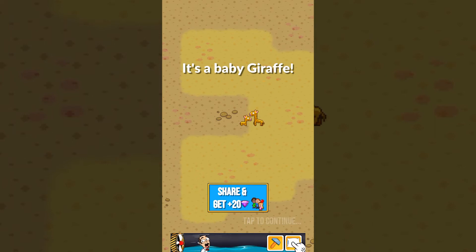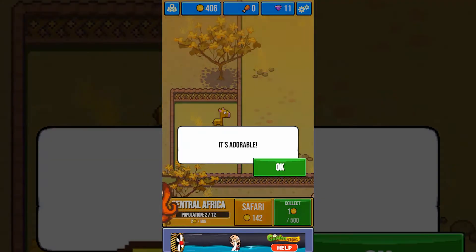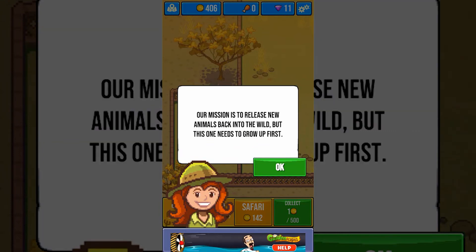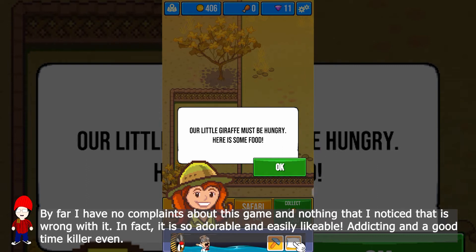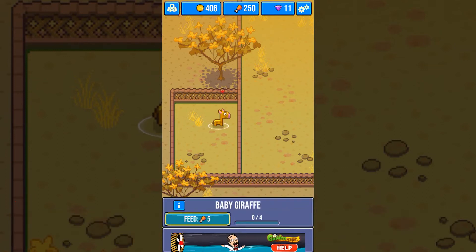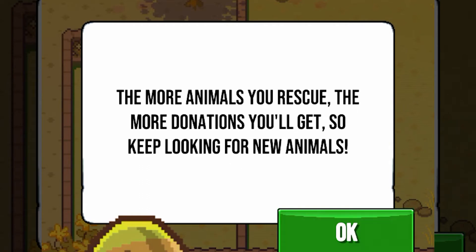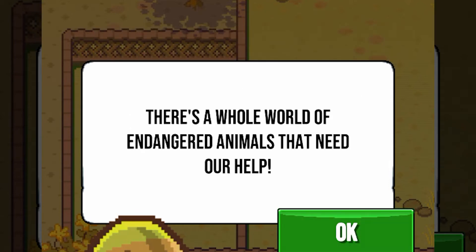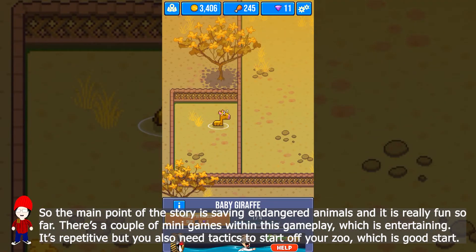It's a baby giraffe! How do we separate the baby? Our mission is to release new animals back into the wild, but this one needs to grow up first. Our little giraffe must be hungry — here's some food. We'll take a nap after each feed, but once you have enough food you can release them into the wild. The more animals you rescue, the more donations you get, so keep looking for new animals. There's a whole world of endangered animals that need our help.